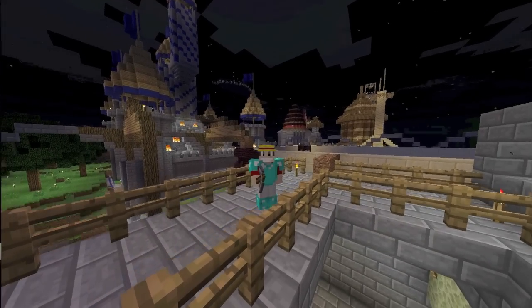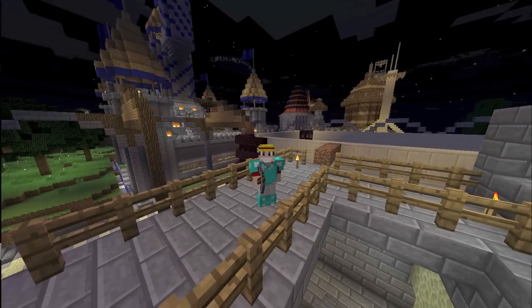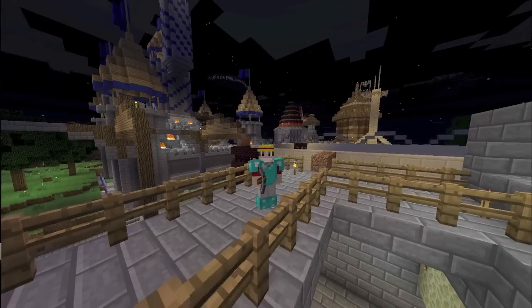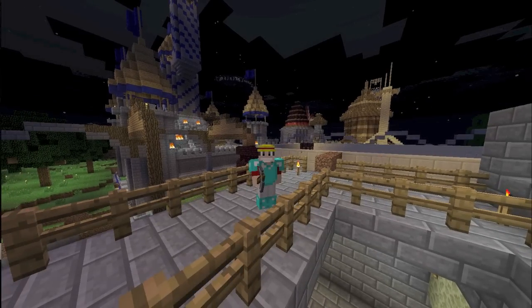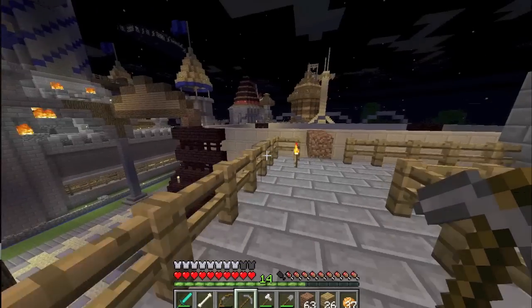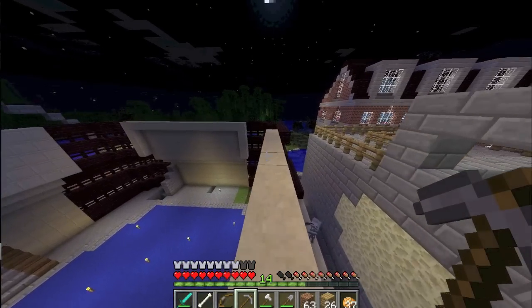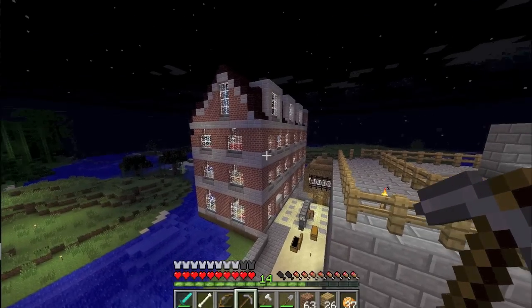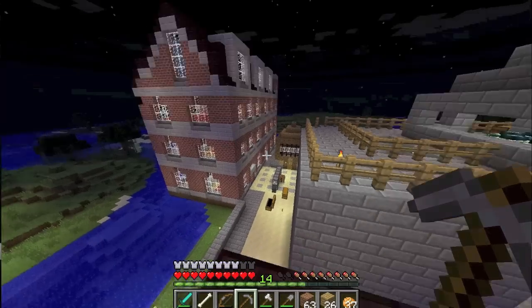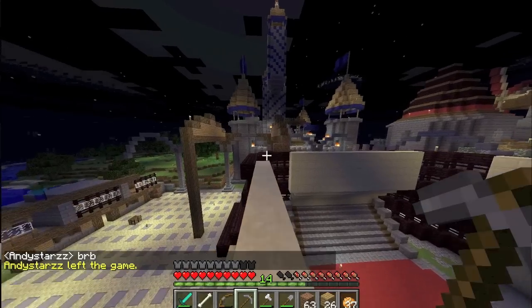Welcome back to the other side. Now this area - as you may or may not recognize - has your two castles behind you: the blue castle and the red castle, which were our team builds from the previous challenge. As part of this vote video I need to take part in the current challenge, so I need to do quite a bit of work to get myself sorted. Look at Andy Star's lovely Amsterdam hotel - beautiful. I did help him fetch some clay for that, but I'm not sure that's really going to cut it for my part of the challenge.